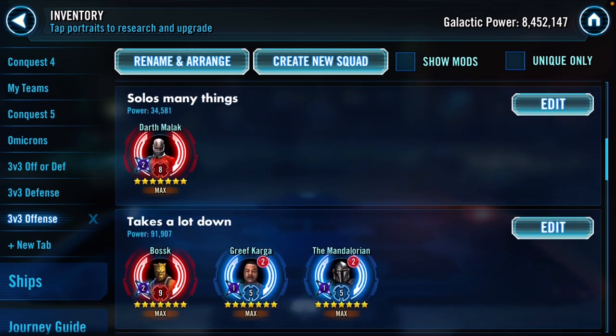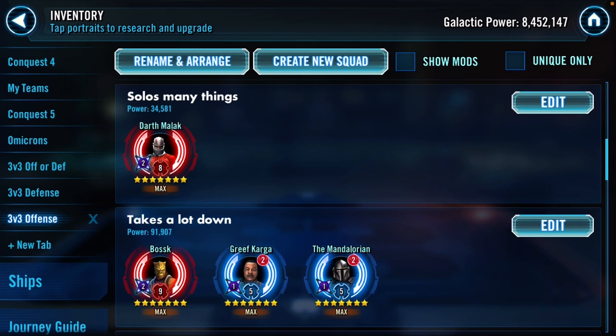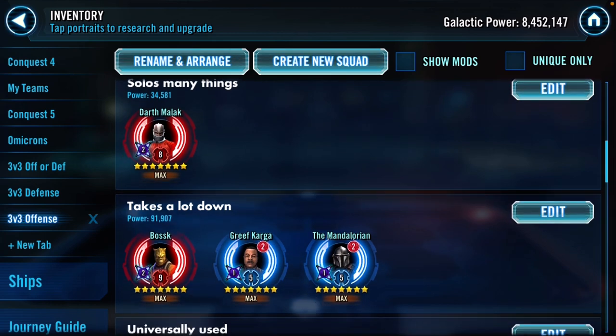Han Solo - I think the max score in three versus three is going to be like 58 or 59 banners, so I like getting 58-59 banners. That's why I bring him along.